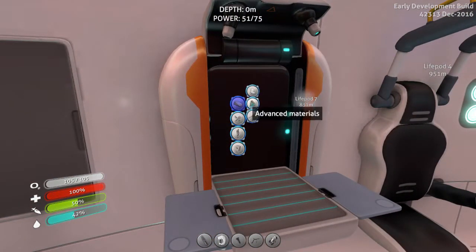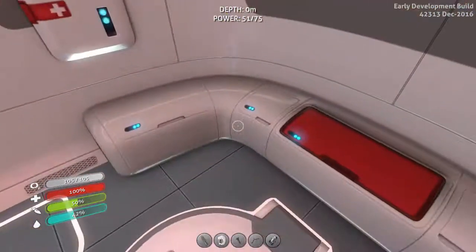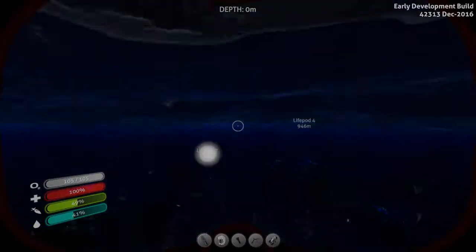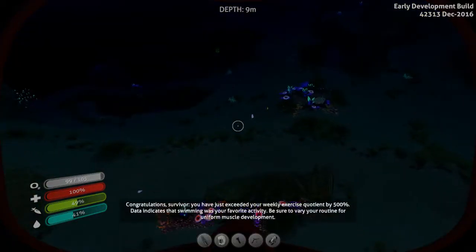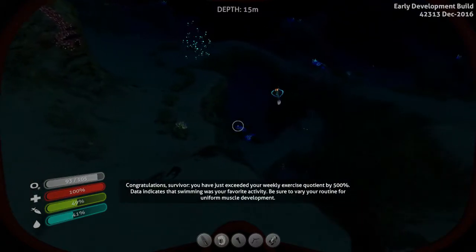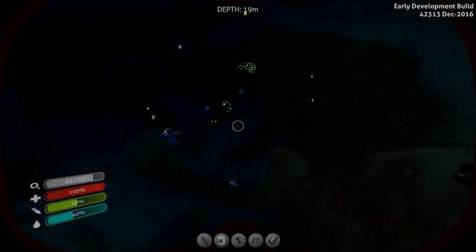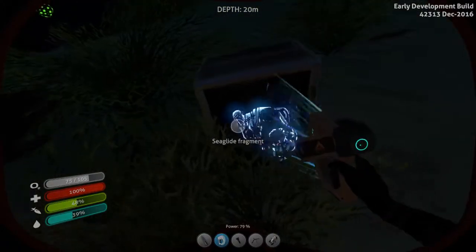I'm going to need more copper because I need to make two more batteries. The shrooms are easy to get. Let's see if I have any copper in here - I don't believe I do because I used it. I have gold. All right, let's go get copper. I'm going to go along the shallow. I exceeded my weekly exercise goal by 500% - excellent! Swimming is my favorite activity. I'm pretty sure I have enough quartz to make two glass, but if I don't it's all over the place so it's okay.